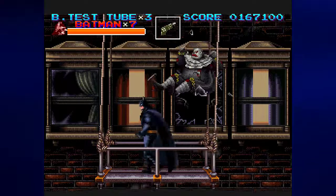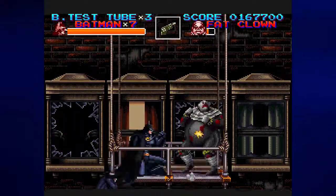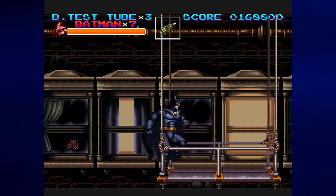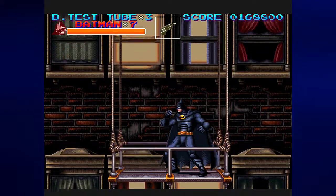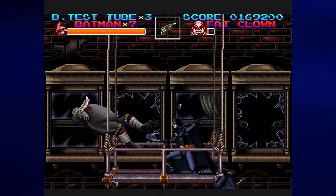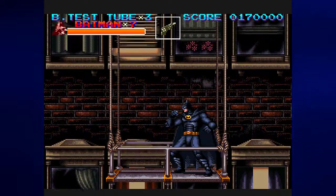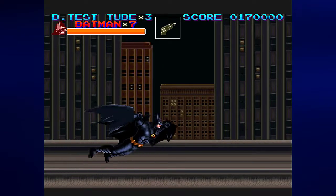We are now on scene three where we are on this platform that is going up, and we need to move around to avoid being hit by these clowns as they come out of the windows so that way they can't hurt us. Once the scene goes all the way up you'll have to use the grappling hook to get to the other side. Last time we met the penguin, we beat the tattooed strongman, and now we're making our way up to the roof to deal with Catwoman. You can just stay on the right side of this platform the whole time, especially when three enemies come out. Just stand right here and duck, keep facing left and attacking while ducking. You'll just take everyone out.